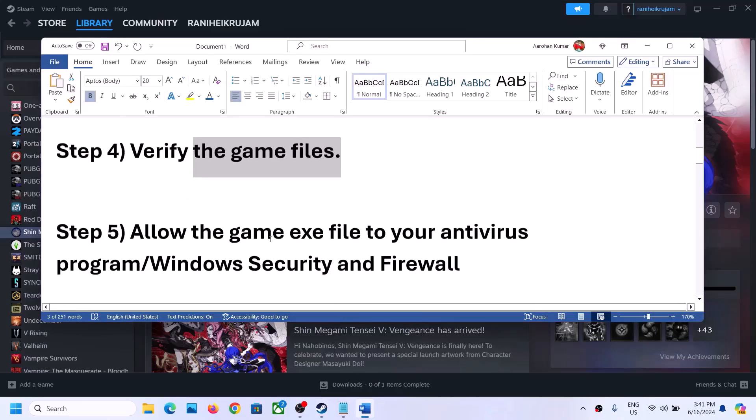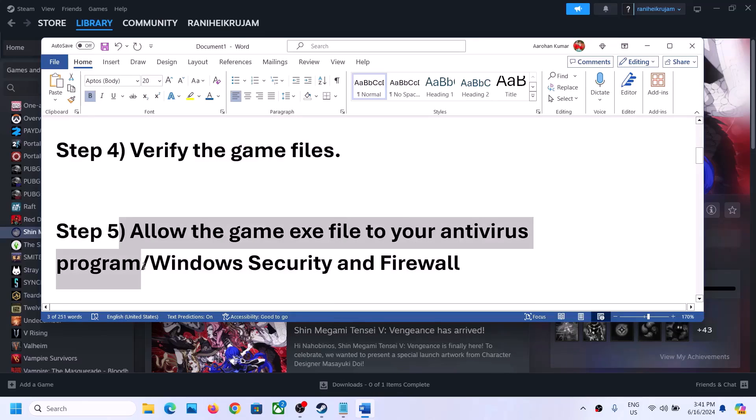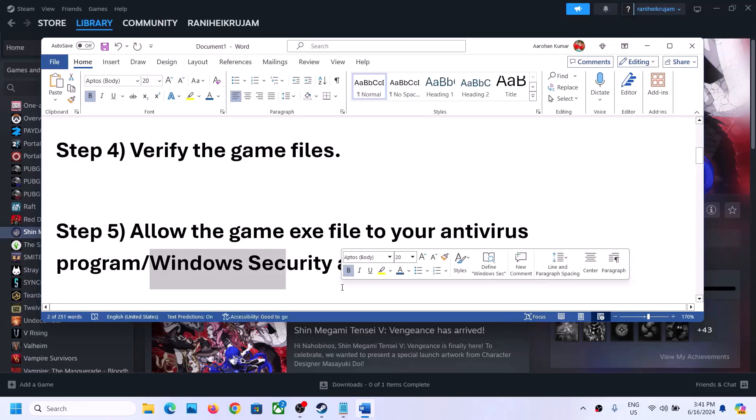If still not working, the next step is to allow the game exe file through your antivirus program. If you have any third-party antivirus such as Avast, Norton, Bitdefender, or McAfee, allow the game exe file in your antivirus program.